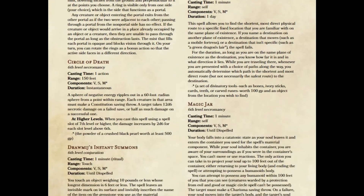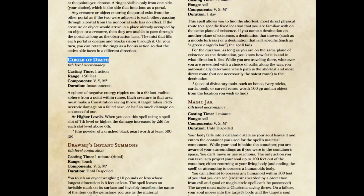The next spell I want to talk about is Circle of Death. Circle of Death — I have big problems with this spell. The big problem is that it does 8d6 damage, save for half, on a constitution saving throw. And that means, as a damaging effect, it's worse than Fireball.